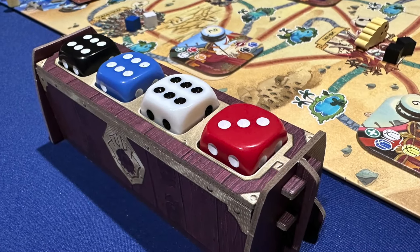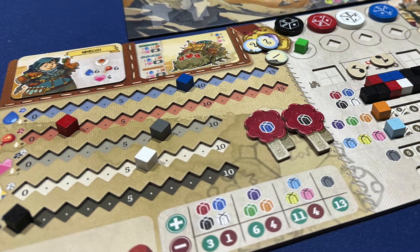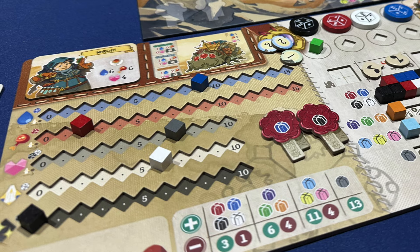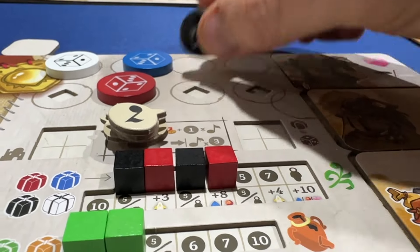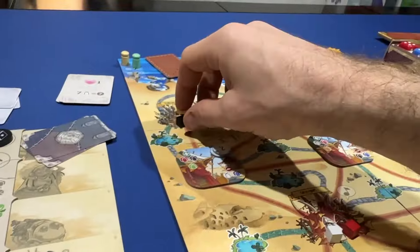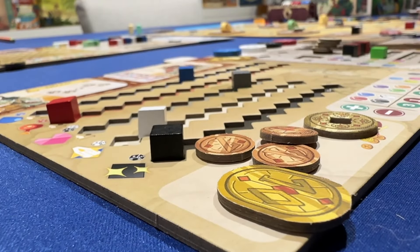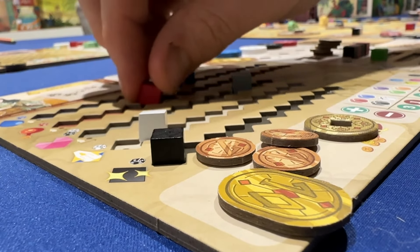Some actions, like traveling which consumes your wormy resources — water, food, and health — only care about the strength but not the color. Some actions, like picking up resources, care about color but not number. And caring for your worm refills the aforementioned resources based on color up to the number on the dice.